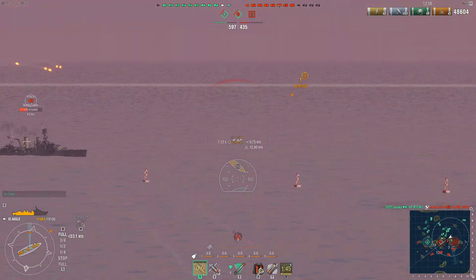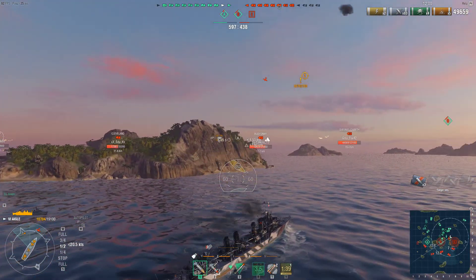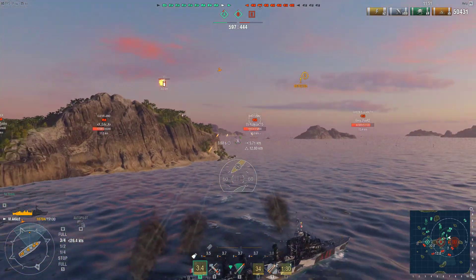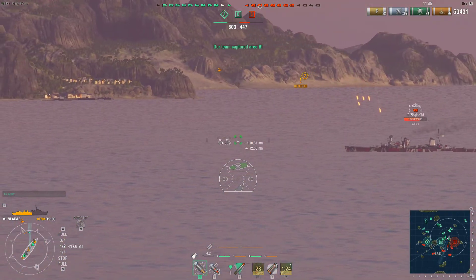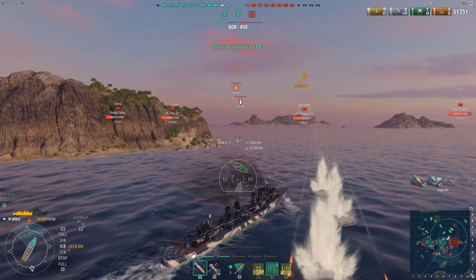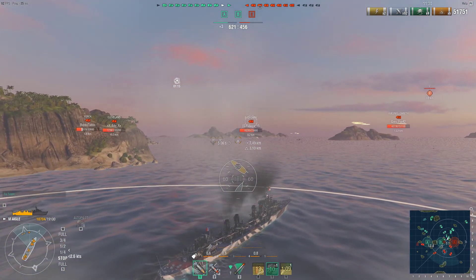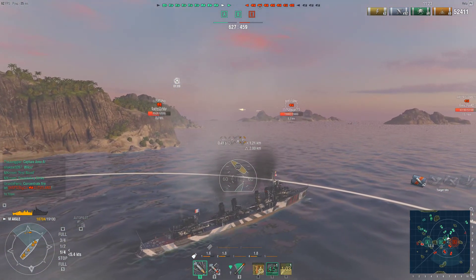The full-speed straight-line approach isn't really working. Now I'm going to play with my speed a lot more. I repair because my engine is actually gone — and I don't have Last Stand. So: press brakes, turn in, dodge, then turn, accelerate, and stop accelerating so he mis-aims because he thought I was going to accelerate all the way through the turn but I dropped speed halfway through. Now I'm going to farm the Bagnioni.